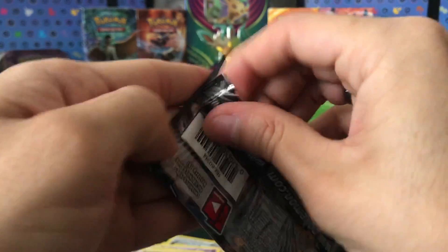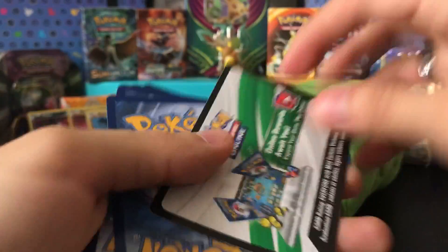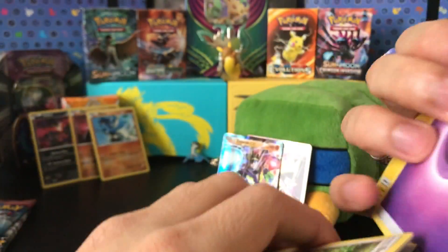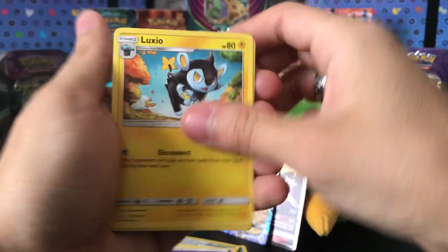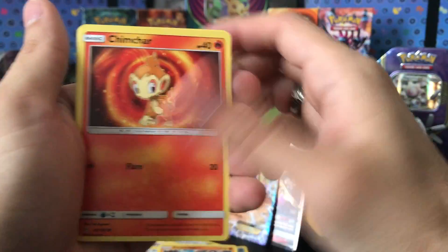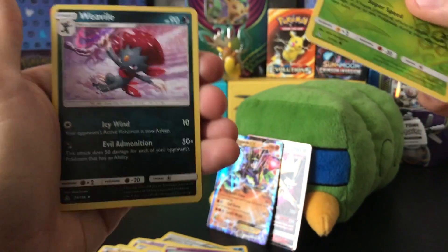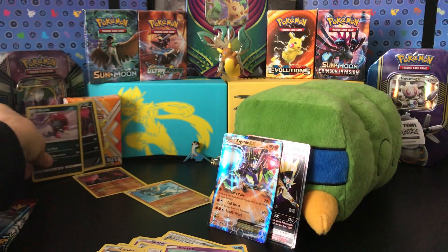And let's go with Ultra Prism. Ultra Prism — I'm able to open it now. There's that, and we get another code card right there. 1, 2, 3, 4 — four it is. Psychic Energy, Luxio, Lucario, Sheldon, Binary, Passimian, Sneasel, Electabuzz, Skorupi — the best holographic — Giratina, and another holographic. We've actually had two of these already.